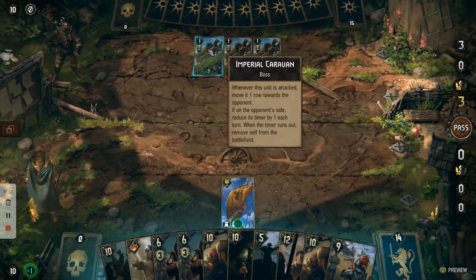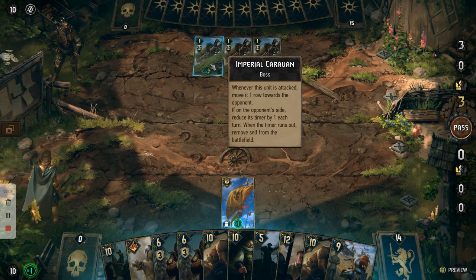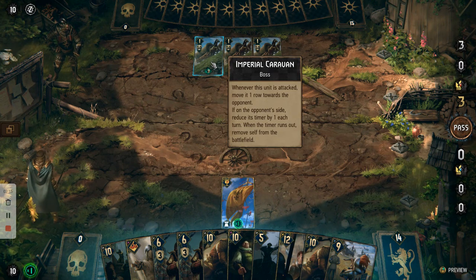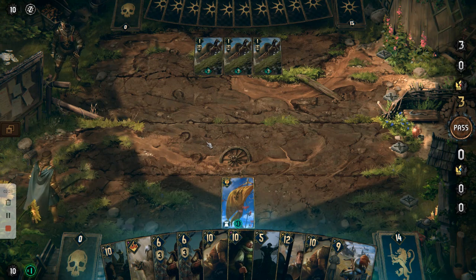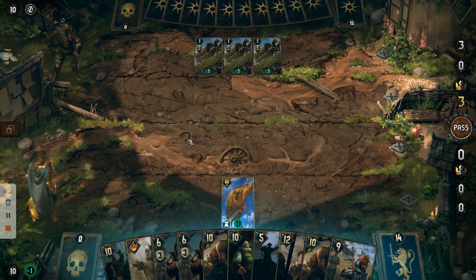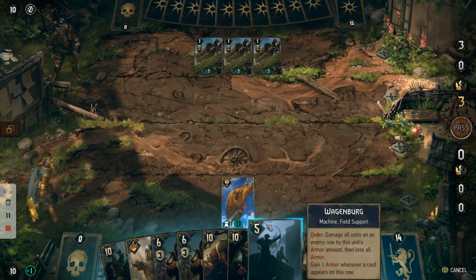The Imperial Caravan — whenever it's attacked, it moves forward one row. As soon as we attack it, it will move forward one row, and if it's on the opponent's side the timer will count down. We want the timer to count down to zero so we can capture the caravan. The Nilf Guardian commander's ability gives it armour at the start of each turn, and if it's on the opponent's side it will move the caravan one row away. So we want to try and keep the last caravan at the bottom.